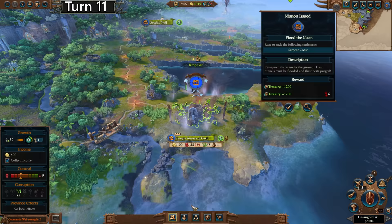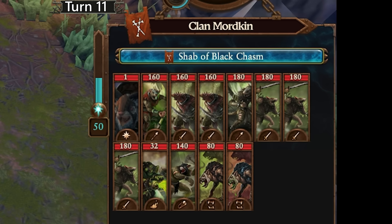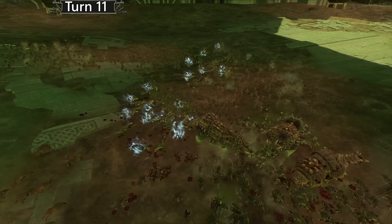We already have some trading partners, so that'll be incredibly profitable for us. Oh, that's very convenient — we win that in auto-resolve. But they only have one unit of spears and they are Skaven slave spears, so I'm not particularly afraid. They do have the Clanrat spears too, but only one unit of them as well. They're going down. We charge right through their front line there — although calling it a real front line is a bit generous.